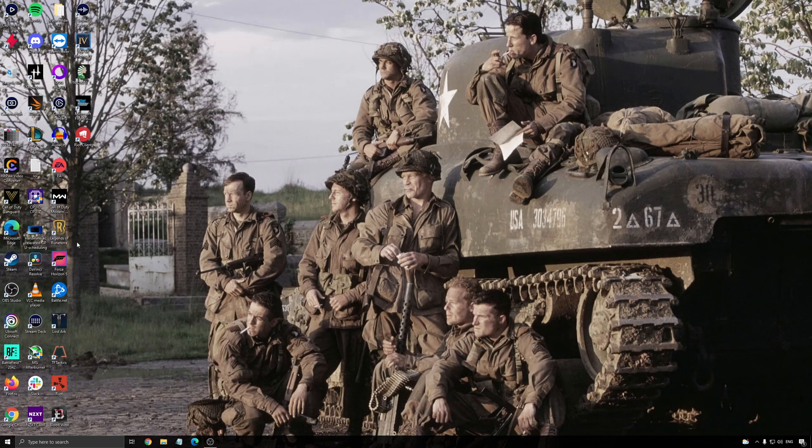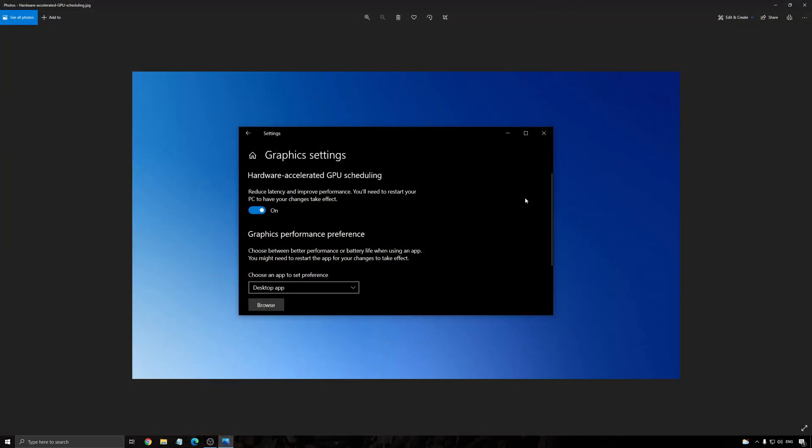The second thing is the graphic settings, which you can find in your search bar. You will need an NVIDIA card 1000 series or more recent, and you will have an option called Hardware Accelerated GPU Scheduling. Make sure this one is on — you will need to restart your computer for it to be applied. You can expect a 2% to 3% boost in your FPS. It helps with bottlenecks, but mainly for entry-level video cards like the 1060, 1050 Ti, or 2060. If you have something more powerful, you will not see the difference.